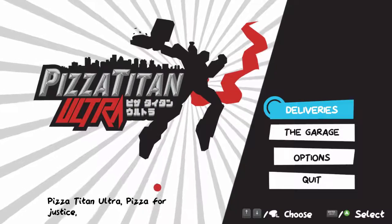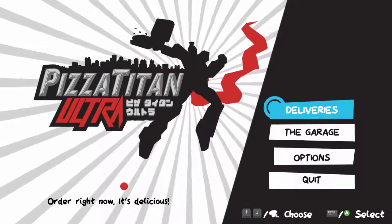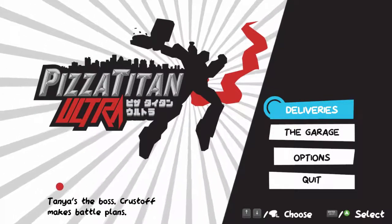Alright guys, this is Pizza Titan Ultra — a game where you deliver pizza as a giant robot and fight or something. As with most test runs, this is a first impression gameplay video where we're just gonna jump in and see what it has to offer. I don't really know a whole lot about this game except it has a cartoon style theme song.